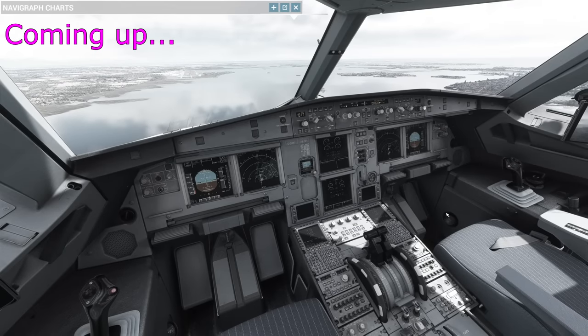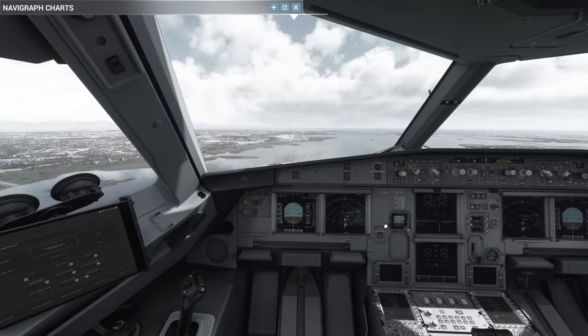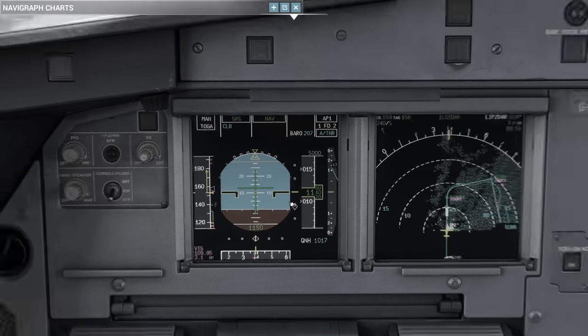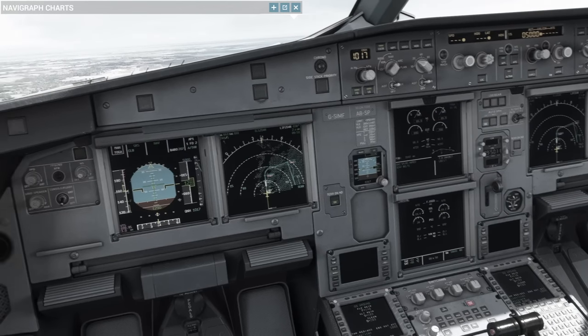Go around flaps, thrust levers through to toga. We move the flaps in one stage from four to three. We check our FMAs — we've got man toga, SRS, NAV, which is what we wanted. Now we've got positive climb, raise the landing gear. And there it is.